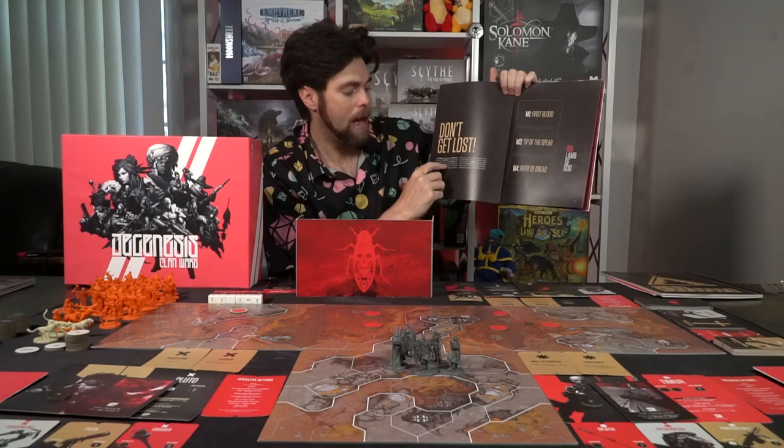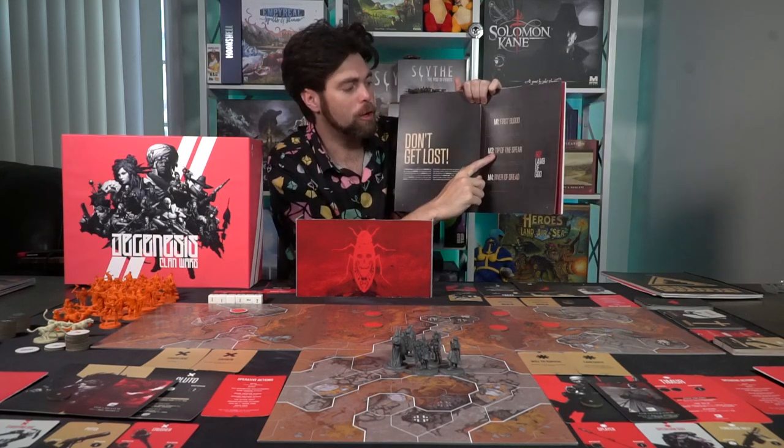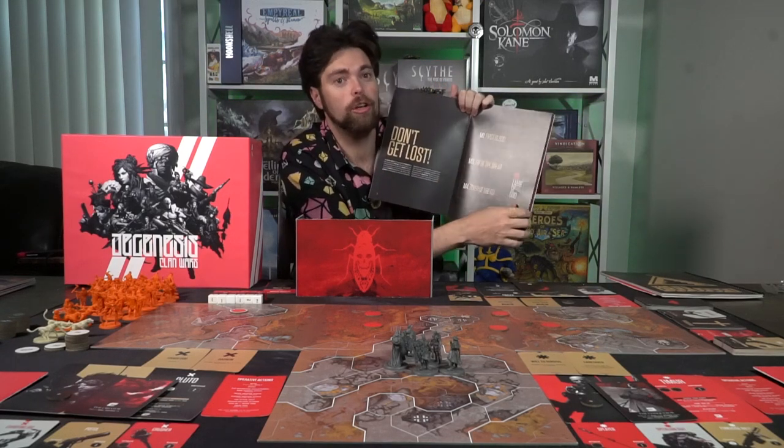How to play: DeGenesis Clan Wars is basically a tactical, area control, combat style game. You'll go through the mission booklet from one scenario to the next. Here's an example of how operatives go through the mission tree: First Blood leads to Tip of the Spear, then you can branch to Lamb of God or River of Dread, then to Lamb of God. These are the scenarios and the order you can do them in.